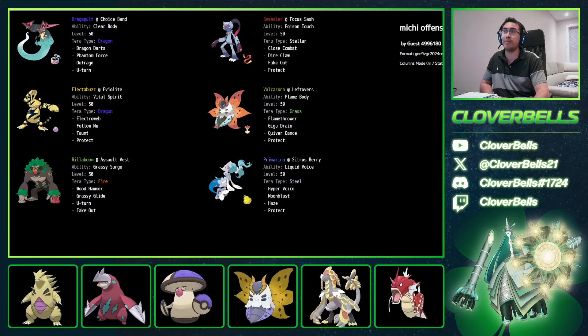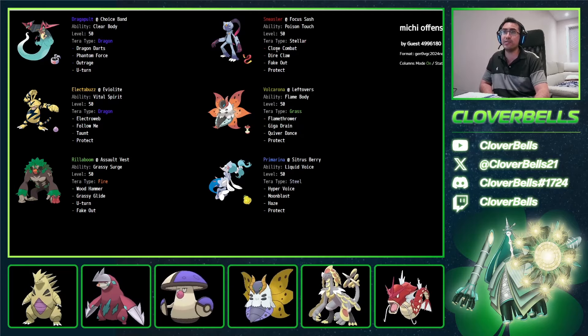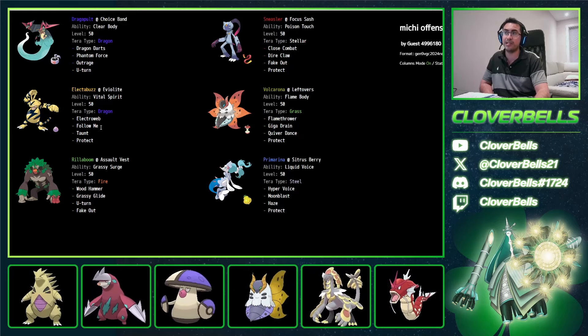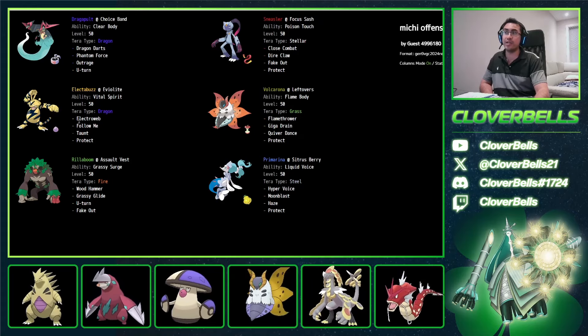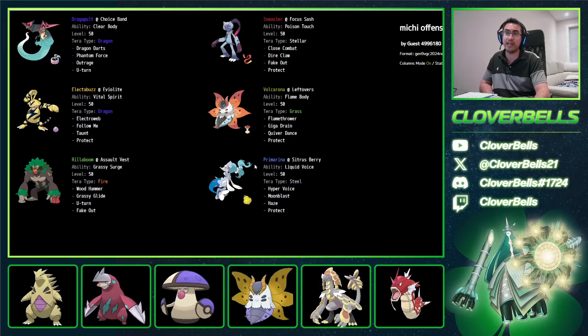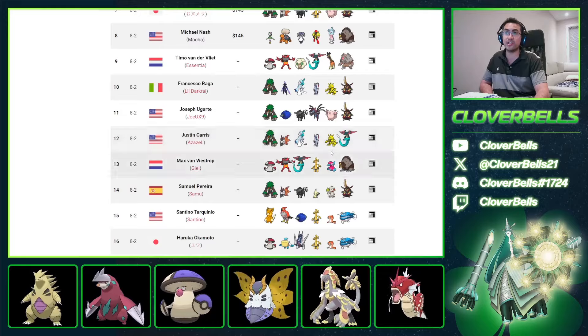Moving down, now we get some Dragapult play — Justin Karras. Looking at this: Sneasler with a Focus Sash set and Tera Stellar, still Fake Out. The typical trio of Volcarona, Primarina, and Rillaboom. There's the Electabuzz. I like this a lot — you have two of the fastest Pokemon on your team, you can slow other stuff down with Electroweb, you have Redirection, and Volcarona is your win condition. Shout-outs to Justin.